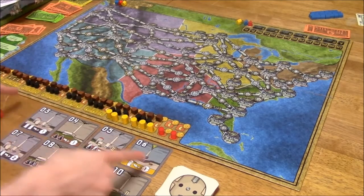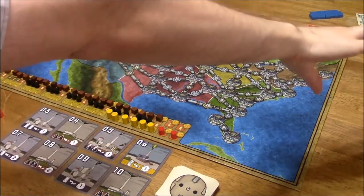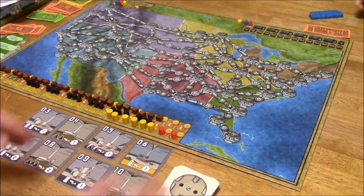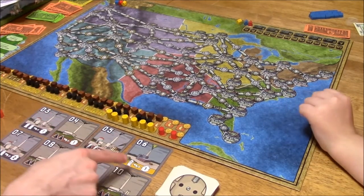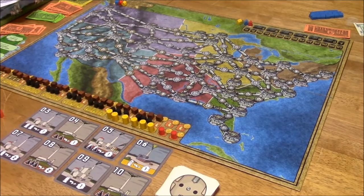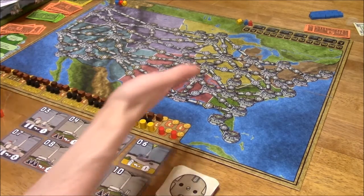We've got the current market and the future market. We chose a random person — you're going to be the starting player since you're the youngest. That means you get to pick one of the top four to start the auction on. I'll start the auction on this one — the six. That uses garbage. It is expensive, but it only needs one to power a city.